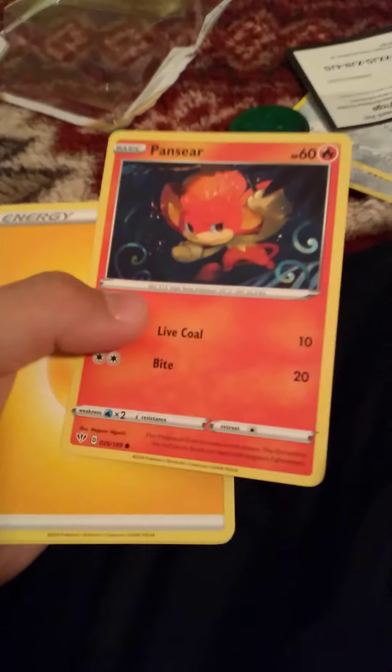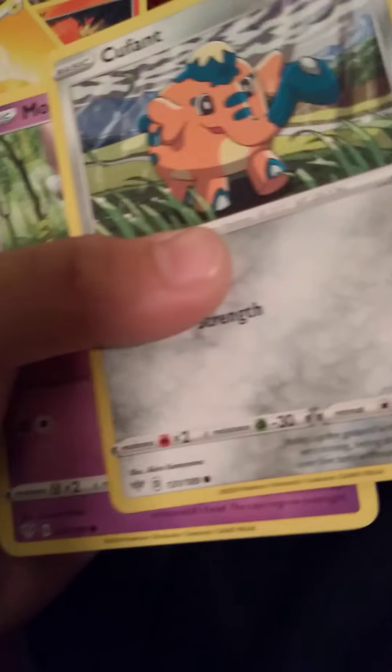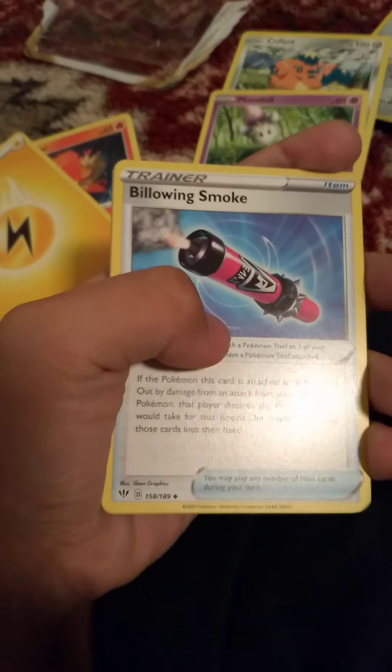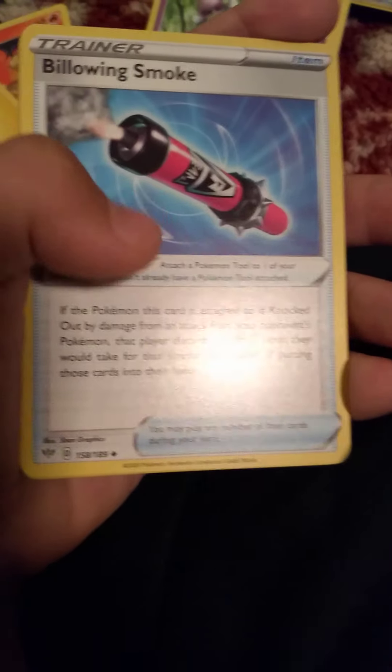Let's see what we got so far. I got Pansear — 20 damage, it's pretty okay. I got a lightning energy, or a light energy thing. I got a Colvett — same one but different. And I got a Morlul — it only does 20 damage, it's not that good. I got a Blowing Smoke, which is really cool — I like how it has that cool design.